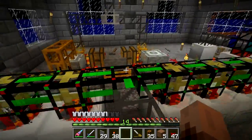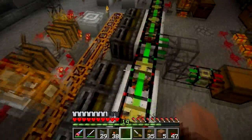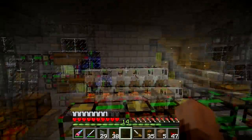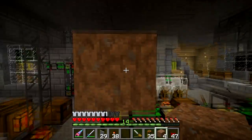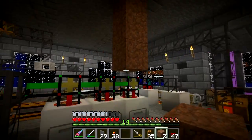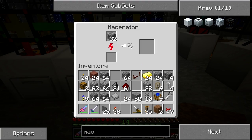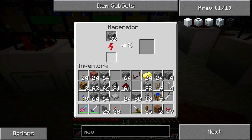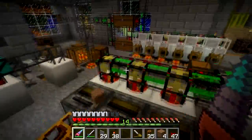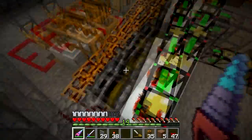The next step to expanding this would be to create essentially another row. Do I want to do another row? I would need at least a block of separation I believe, otherwise these pipes will freak out a little bit. I have three blocks above here so I can put the macerators - I wonder if it will actually take from below. It might be time to just redesign this whole thing so it can function even more efficiently.